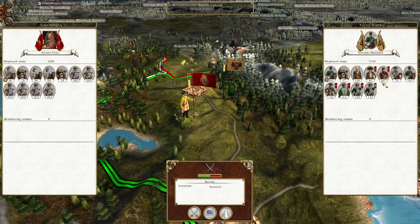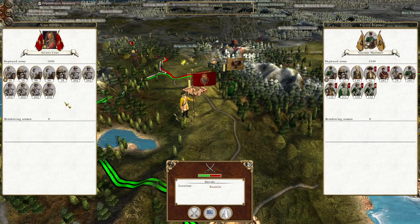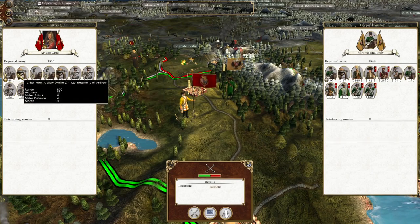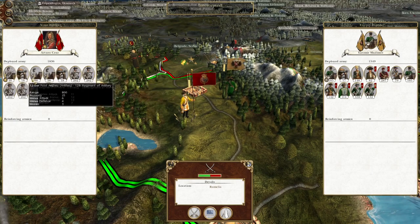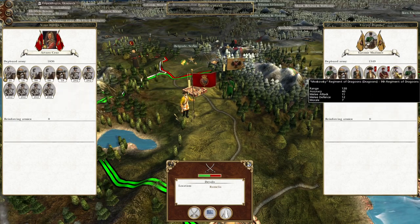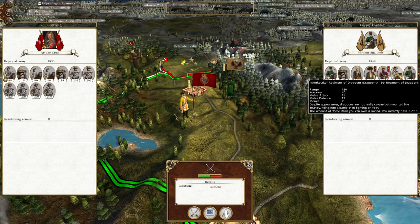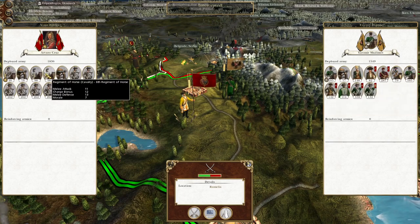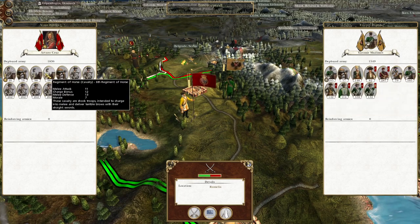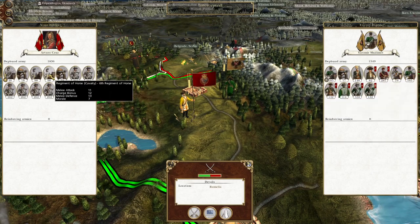First of all, we're going to chew up this small force from Yanomir Shalinov. Should be pretty simple — got a good amount of artillery, infantry superiority, and some good cavalry. Not those regiment of dragoons, but we've got some good range on those dragoons. Attack 11, defence 12.